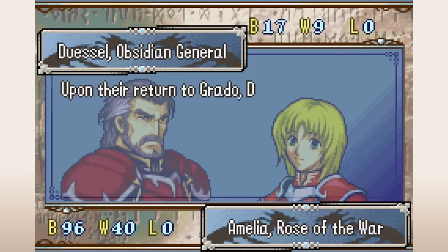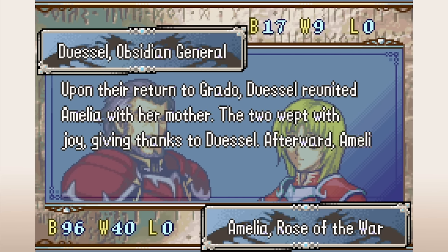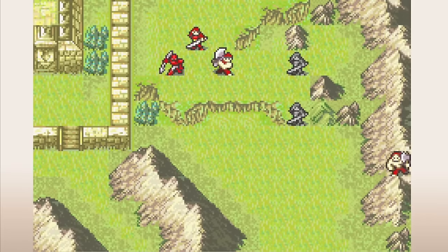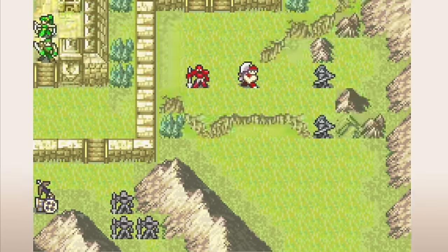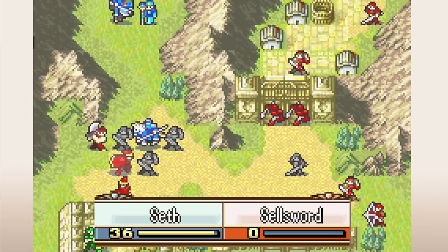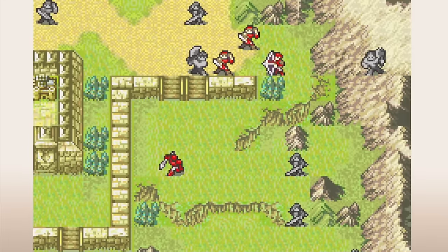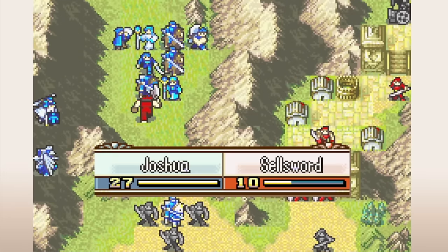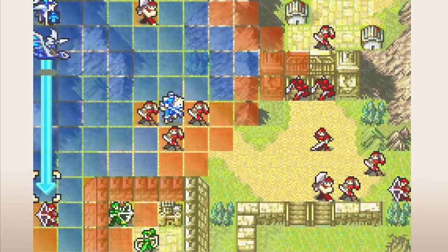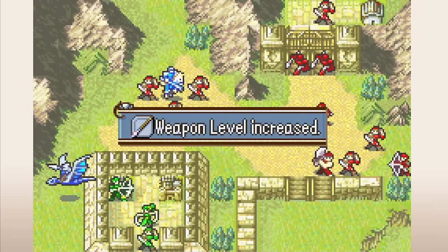FE6's support system has a lot to like, which is probably why they kept it for FE7 and FE8. All of FE6's paired endings were romantic, but 7 and 8 expanded the system to include platonic paired endings too — my favorite being Dussel and Amelia in FE8, where Dussel helps Amelia reunite with her family and takes her on as a knightly companion. That said, there are some limitations. A unit can only have up to five support ranks at a time, which prevents stacking bonuses but also prevents getting a character's entire story in a single playthrough. Most players interested in seeing all the supports will likely look them up online.